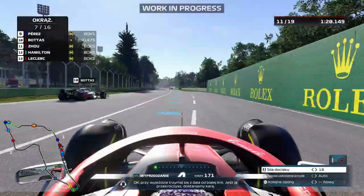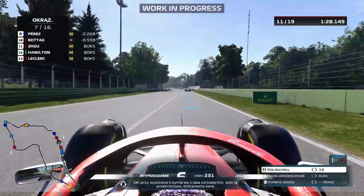Okay, stay clear of the white line on the exit. We'll receive a penalty for dangerous driving if you cross onto the track.